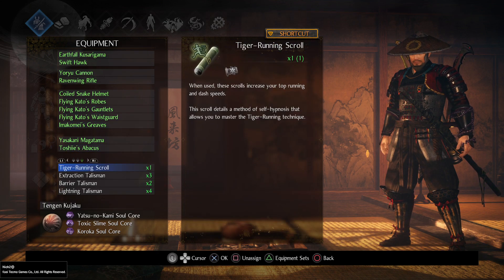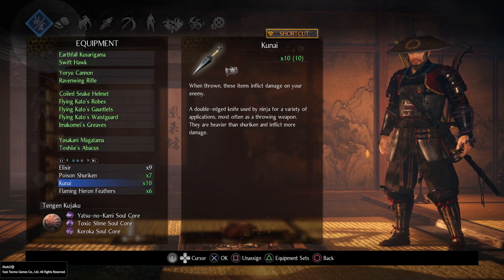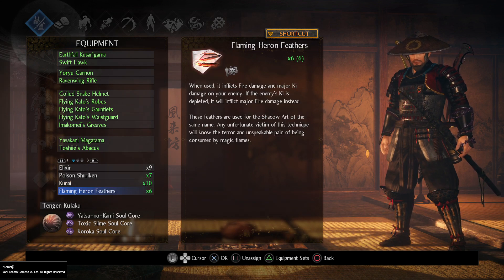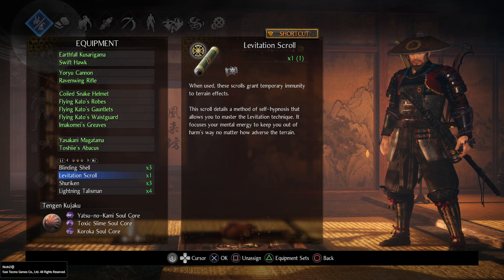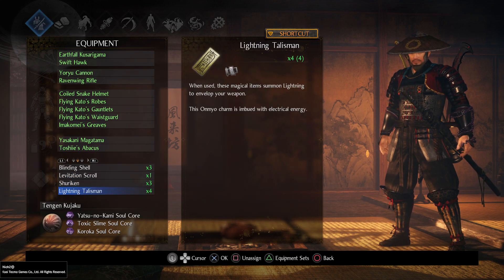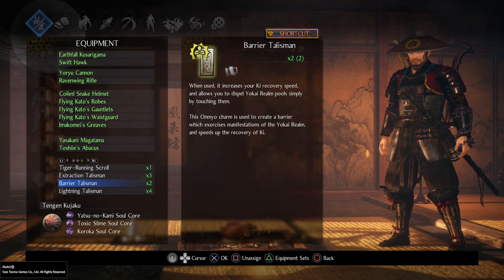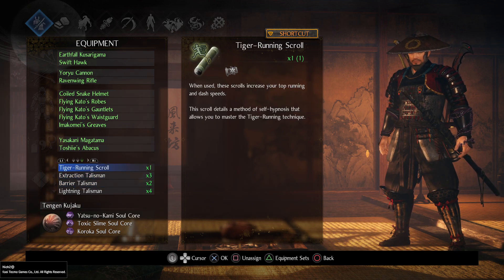For items: poisoned shuriken for poisoning, kunai for ranged damage and attacking when you're out of ki, Flaming Heron fizzers for damage and scorching with blindness, blinding shell for fire-resistant enemies. Levitation can be very useful sometimes. A few shurikens just in case, any elemental talisman you like, Barrier for not getting stuck in yokai pools, and Extraction Talisman for constant healing and self-buffing. And tiger running.